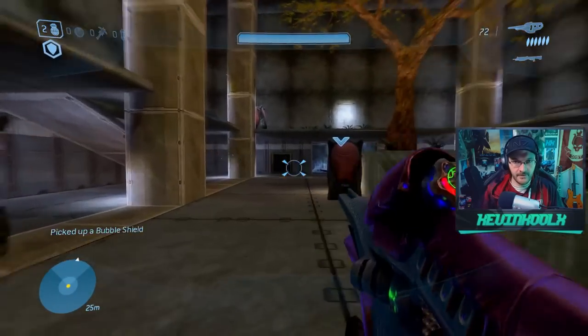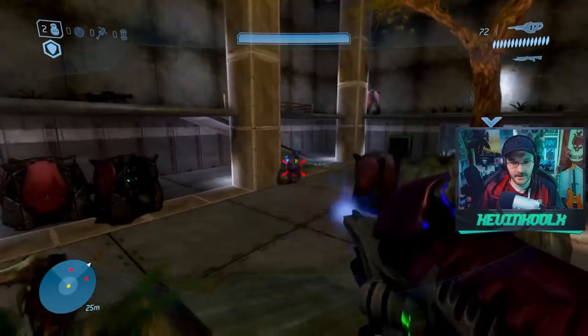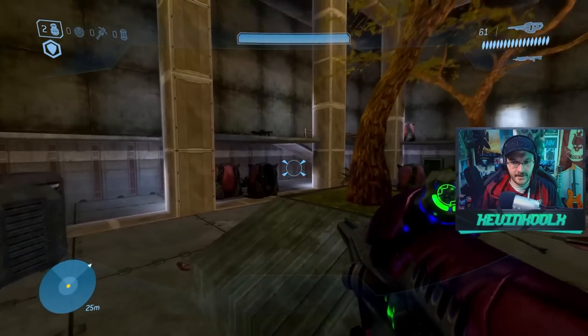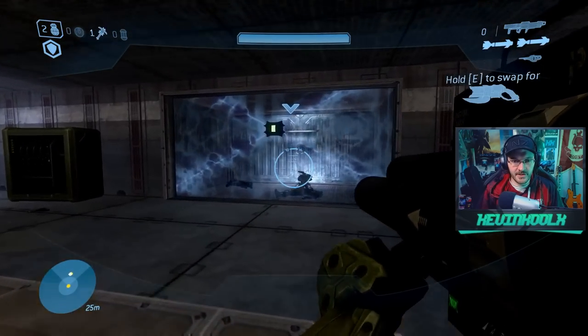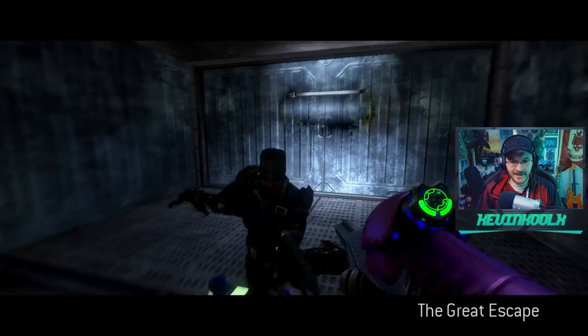I need to get all these other little Brutes out of the way first before going after the Chieftain. If I can solo duel the Chieftain, it's going to be an easy win — guaranteed. Let's get Johnson out of his little cage. Cut the power. Oh, we've got to escape out of this as well.